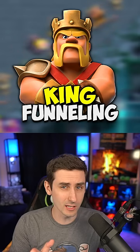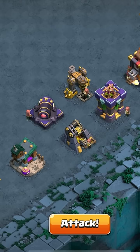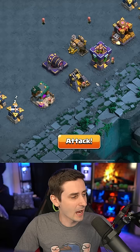Are you struggling to funnel your king the wrong way? Let's talk about it. Take a look at this example where each building is one tile apart. How do you get the king to go to the left side, or how do you get the king to go to the right side?